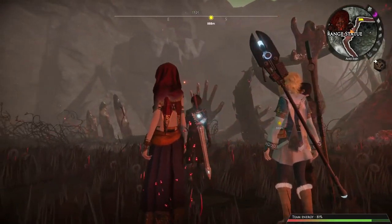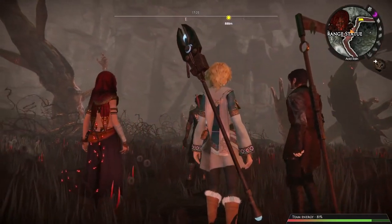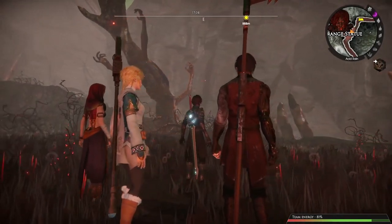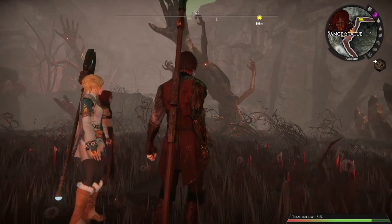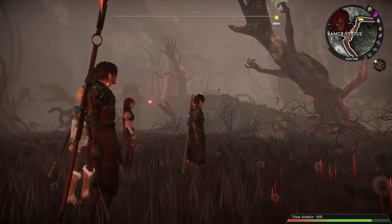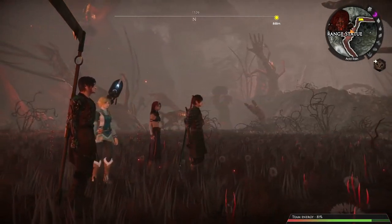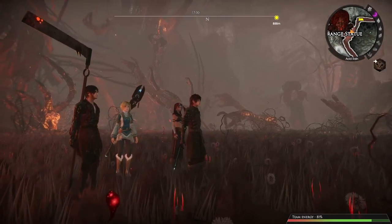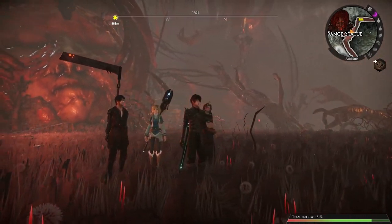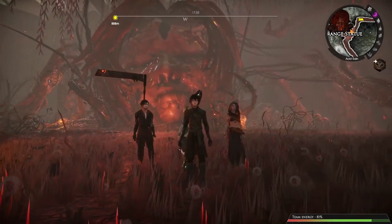Edge of Eternity is a JRPG that Midgar Studios has been developing since 2016. The original project team had just four people, but has now grown to include 15 or so developers. The game has been in early access since January of 2019, updating its story and gathering community feedback to improve quality. After about two years in early access, we are thrilled to announce the game's PC release on June 8th, followed by a console release in the final quarter of 2021.